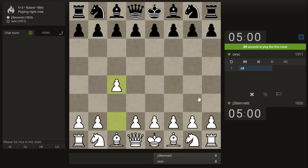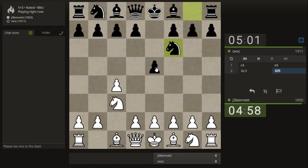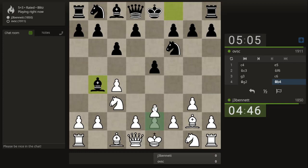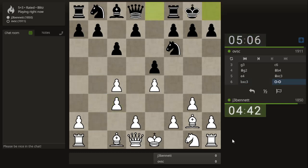Let's try the English. He plays e5, the reverse Sicilian — a very responsible way to play. Now it looks like he's going for d5 as well. Should I play e4? I play e4, it's supported by the bishop, and we can get some exchanges. He takes — which way should I take? I think I'll take with the b-pawn to support my pawn push to d5.